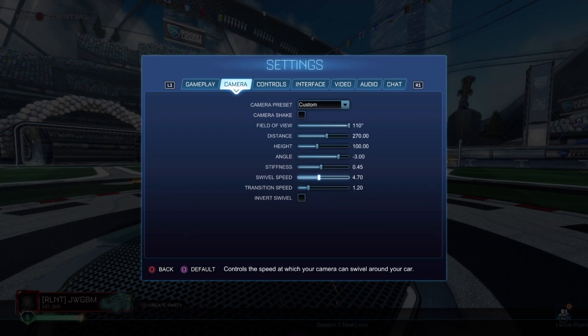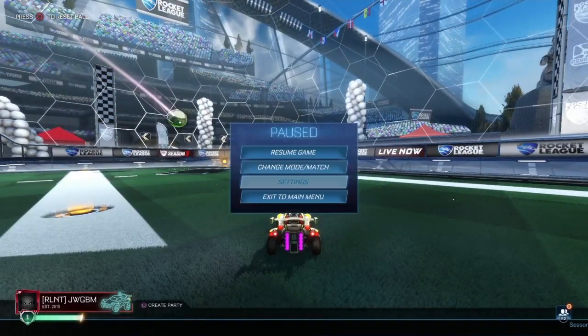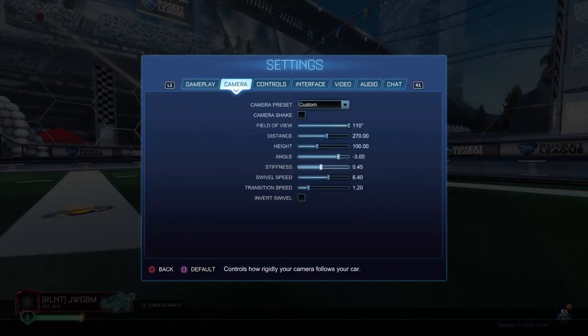Swivel speed is how quick your right stick moves — it might give you a headache if you look too long. I keep it around the middle; that's always done me well. Transition speed is how quickly it switches when you press triangle for ball cam.